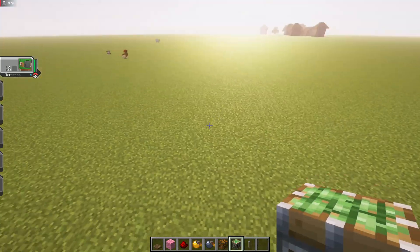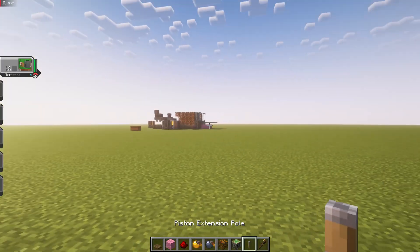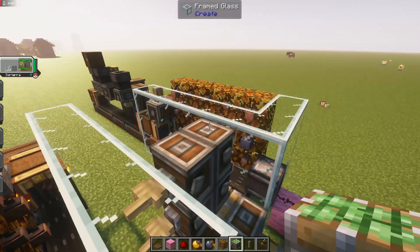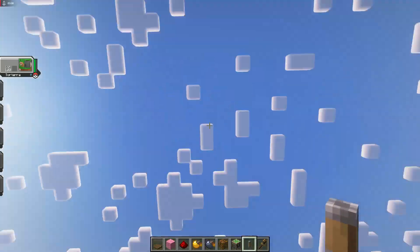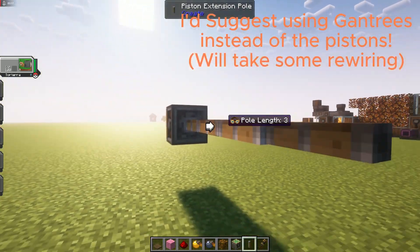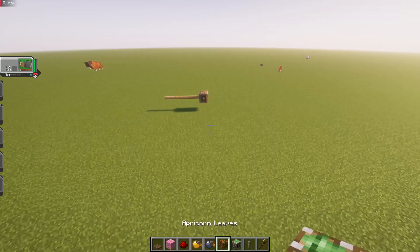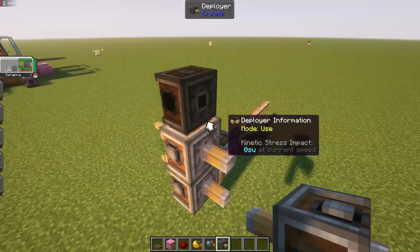Let's get started. I'll be building over here — apologies for all the Cobblemon just around, I tried to turn off natural spawning. We place this down like this, and out the back we just do four. To make this bigger I'd suggest doing it a little taller rather than going out the back. You could also use gantries for this — gantries are probably the smarter choice. I just used a sticky mechanical piston because it's what came to mind and what I designed this around. We'll need six deployers for this one, make sure you don't accidentally set a filter.